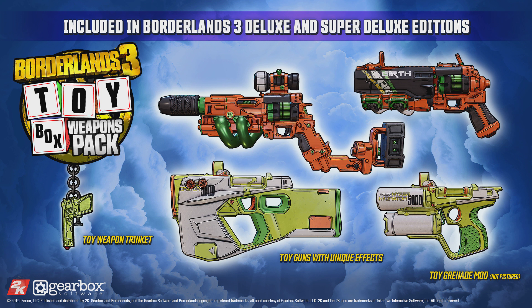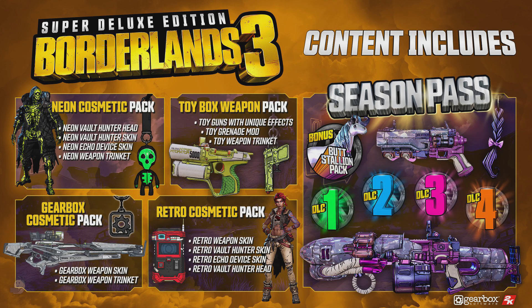You also get a toy weapon attachment to attach to your favorite weapon, so toy weapon on a toy weapon — toy weapon inception. With the super deluxe edition you also get access to the season pass, which includes a bonus Butt Stallion pack. The diamond pony will be making another appearance in the series, alongside a weapon attachment, rocket launcher, and pistol. You'll also get access to the four planned DLCs for the game.